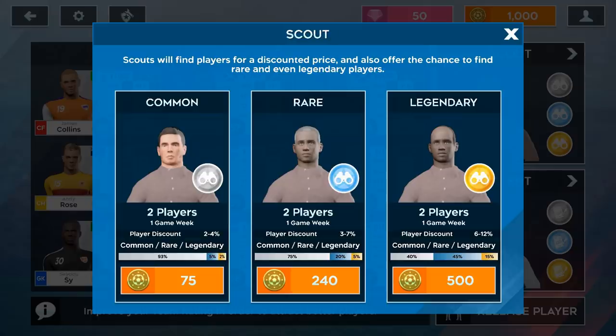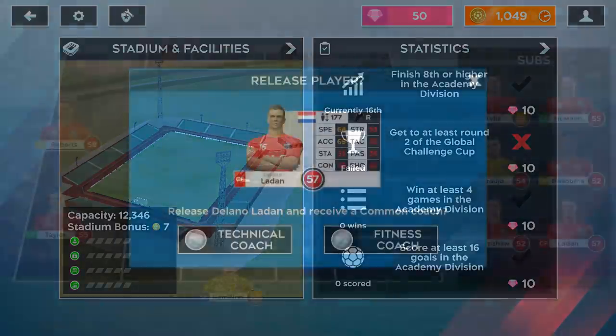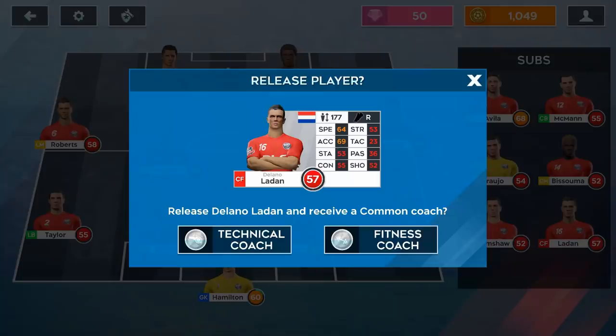Agents are a bit more useful than scouts because the agent actually signs the player for you. This makes gems very important, and the main ways to earn gems are playing events and completing season objectives. Those season objectives you never bothered with before — you should start doing them now. Also, if you want to release a player, you can no longer sell them back to the transfer market for coins; they now have to be converted into a technical coach or a fitness coach.